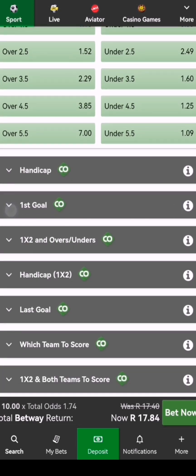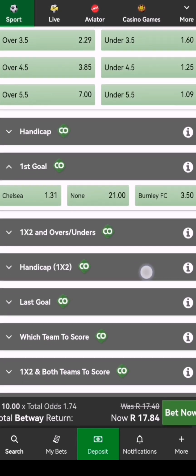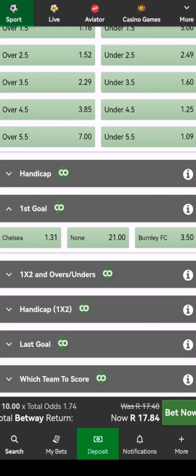The feature is down here — as you can see, first goal. So here, guys, when you choose Chelsea, we have 1.81 odds, and then on none we have 21.00, and on Burnley we have 3.50 as you can see. So when you choose Chelsea as your first goal, you're trying to say that Chelsea will be the first team to score a goal.